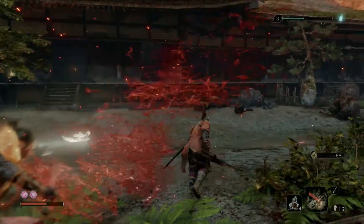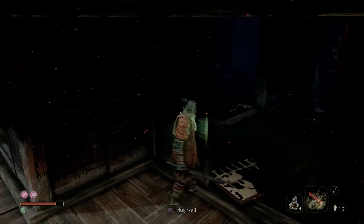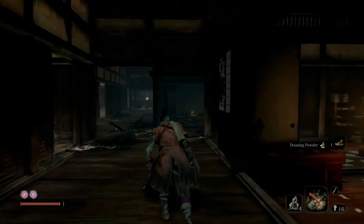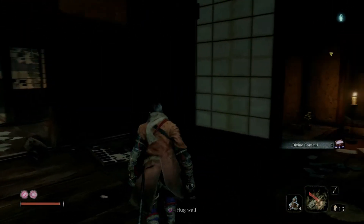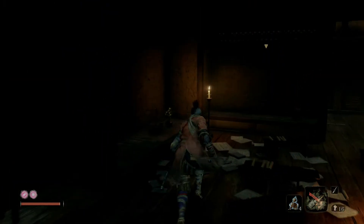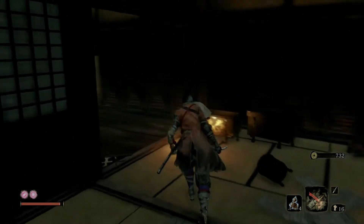Pop a pellet — I might find more along the way to max back out at three. I'd rather use that than a gourd. There might be an enemy in here — also some good loot. We got some divine confetti, which helps enormously. There's a club guy — I want to get a backstab. Got him. Divine confetti secured.